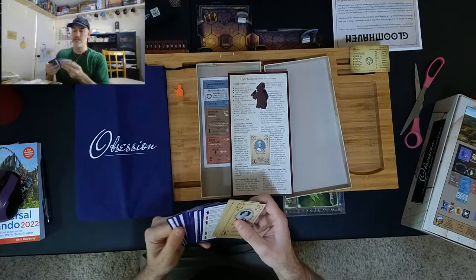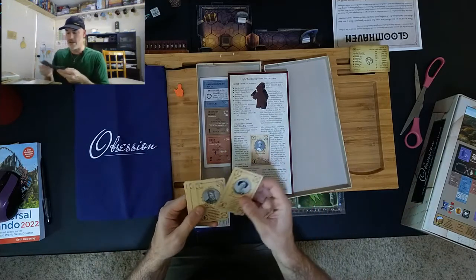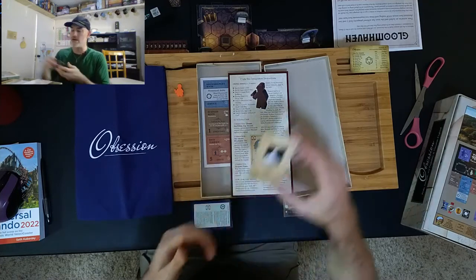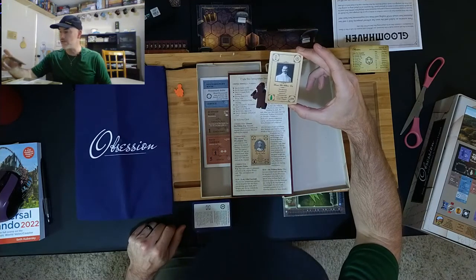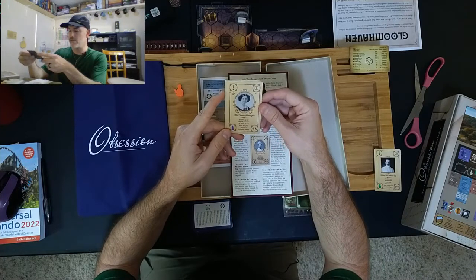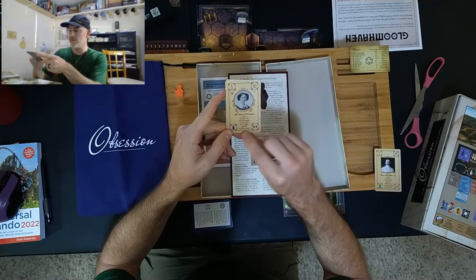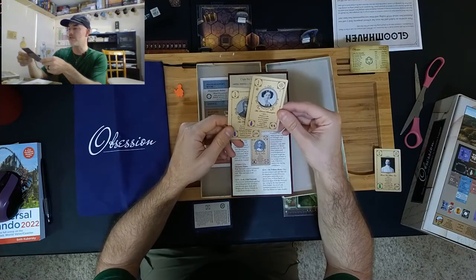Let's take a look — these are the cards coming in. We have Thomas McMillan Esquire, who had a grammatical error on the original Obsession card, so this one replaces the original. Then we have Miss Eleanor Brassington — this card corrects a VP error on the original Upstairs Downstairs card. The original granted one VP when it should have been zero, so this replaces the original.